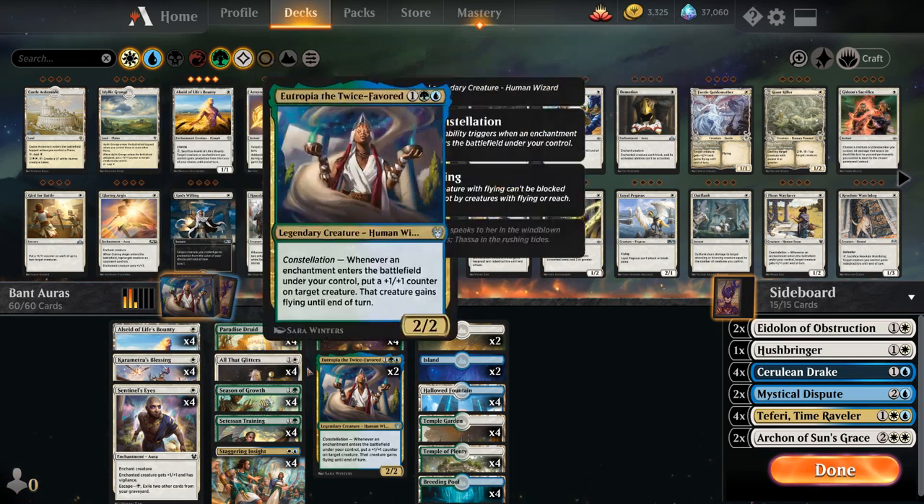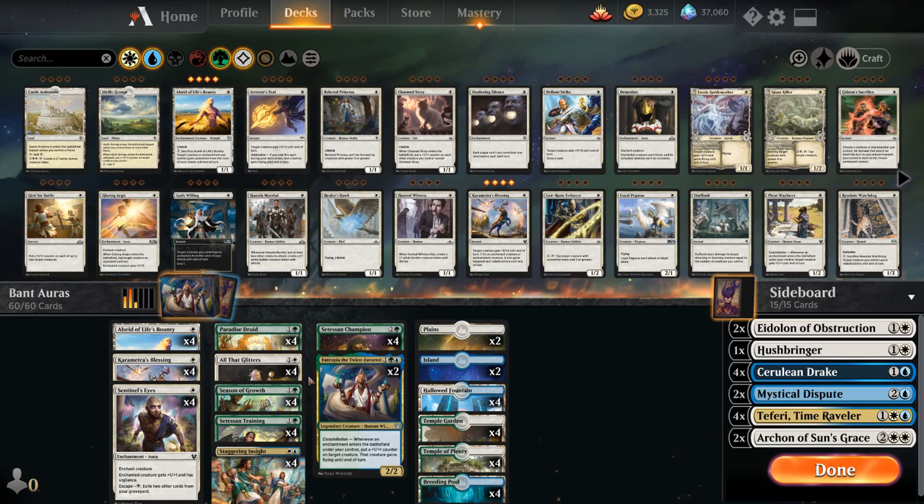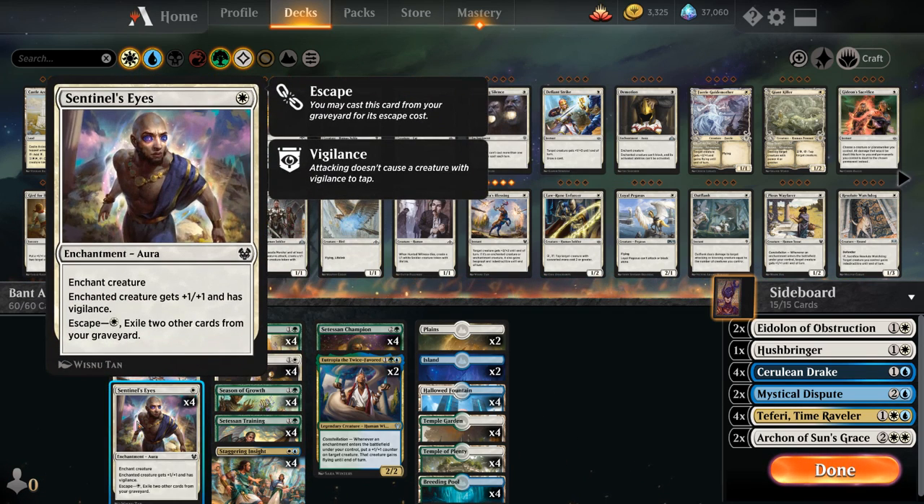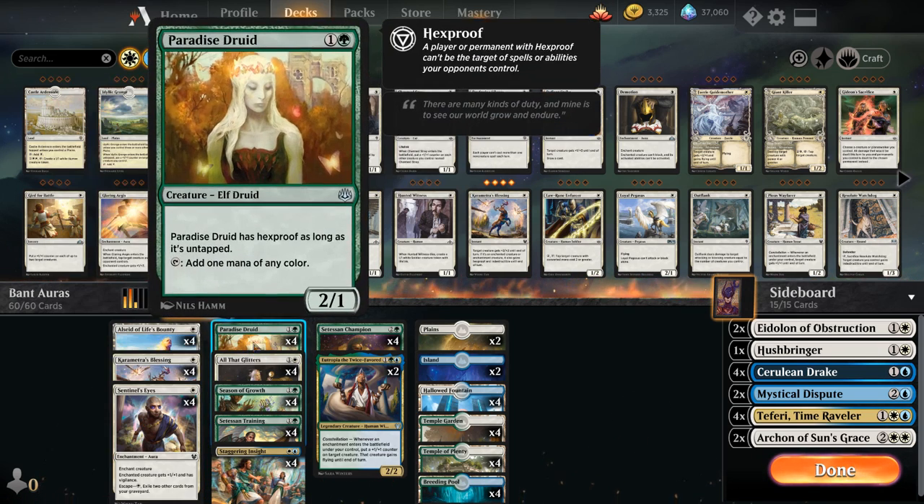The overlap with both cards is playing a bunch of auras that are both enchantments and spells that target our creatures. We've got plenty of auras in the deck, including the full playset of Sentinel's Eyes, which can give the enchanted creature +1/+1 and Vigilance — also a great combo with Paradise Druid.